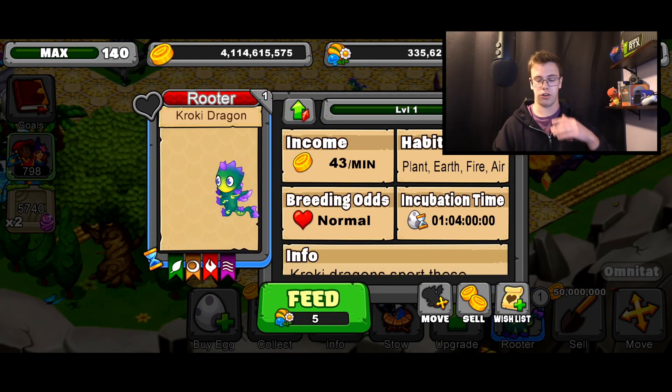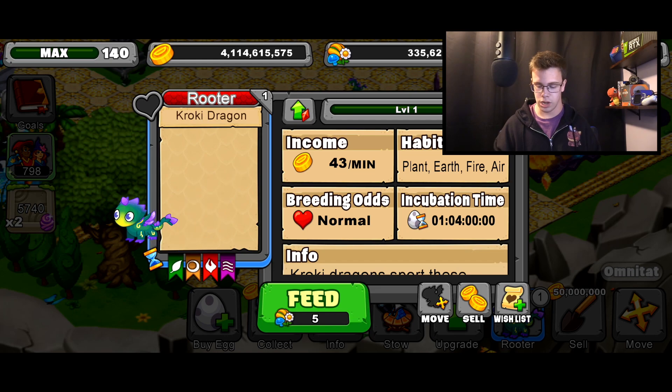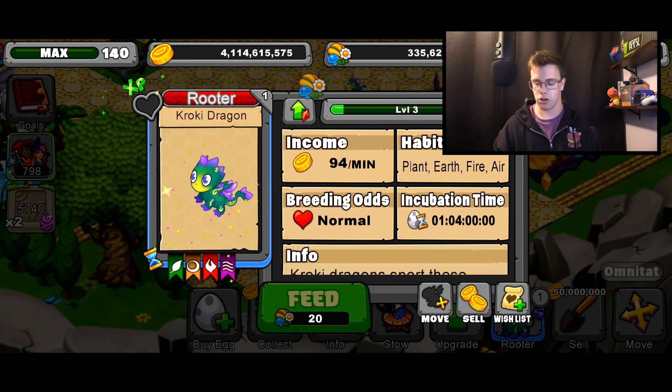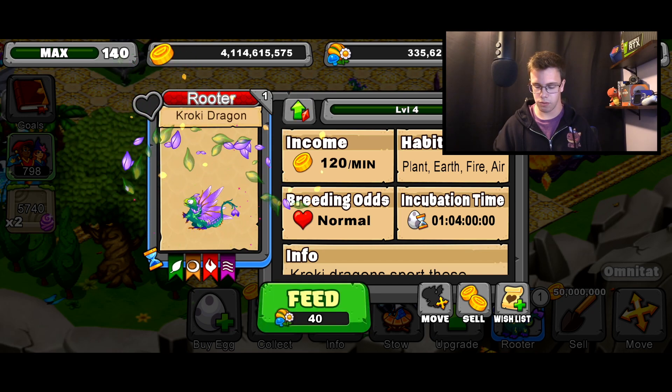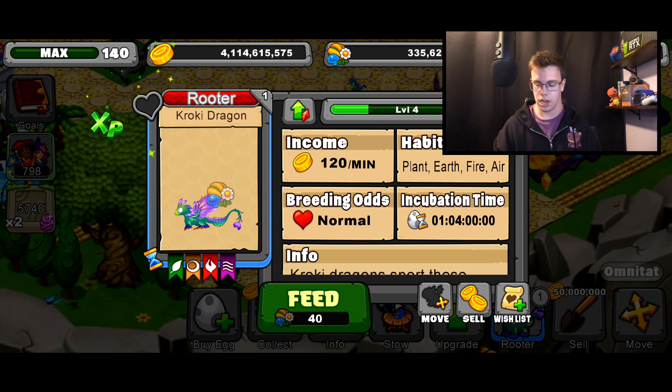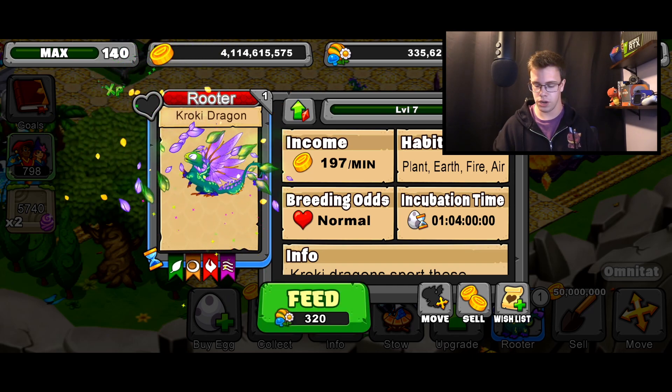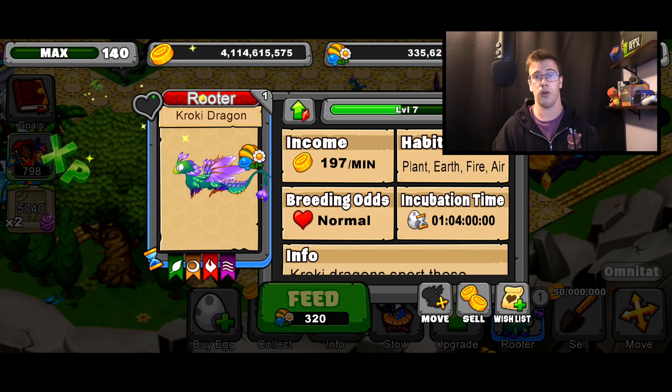Here's the base information for the Corki Dragon. Now we're going to take it to level four for the teen form, and then take it to level seven for the adult form. So here is the teen form of the Dragon — looks pretty nice. And now let's take it to level seven for the adult form, and then level 20 to get that max info.